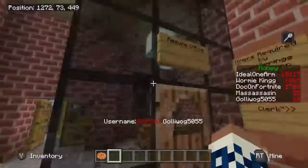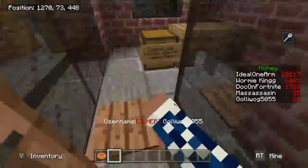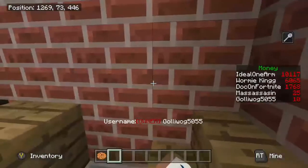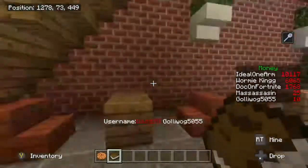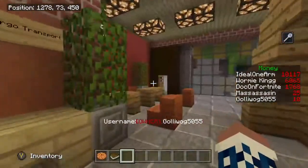We're going to head to the unemployment center — or the Employment Solutions Center — which is right next to the homeless shelter. You go in here to the resume office to get your resume. Walk in and you've got a resume right inside your inventory.